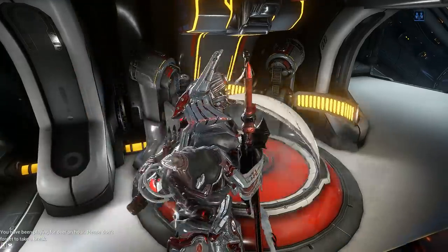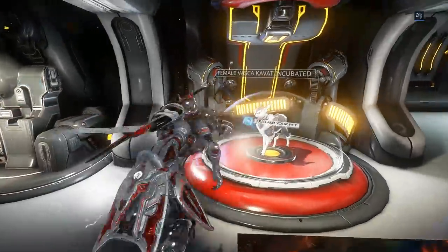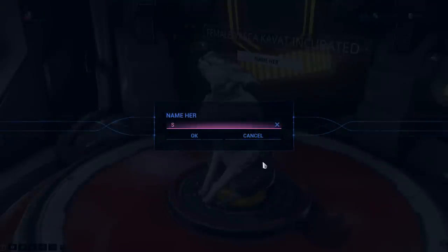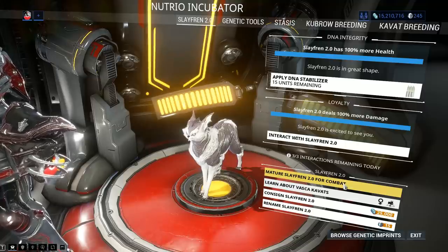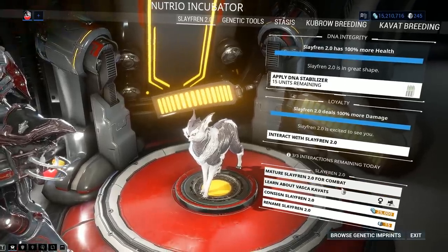Now you'll have your very own baby vampire kitty. You can keep them small and puffy and cute like this, but they won't be useful in combat — you need to raise them up. You get to name her; I'm calling mine Slave Friend 2.0. If you have the upgraded incubator segment you can mature your cat instantaneously, then you're ready to throw her into combat, mod her out, upgrade her, and so on.